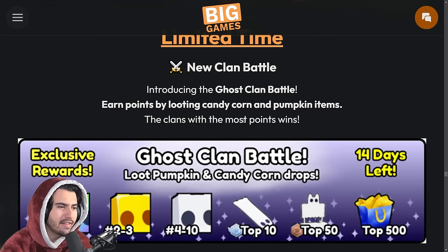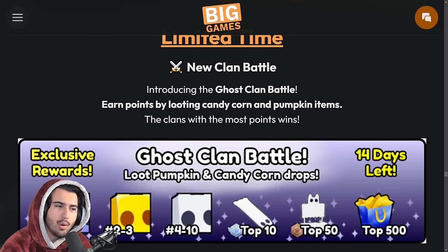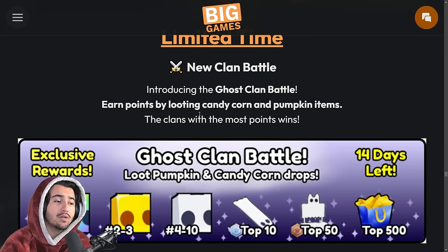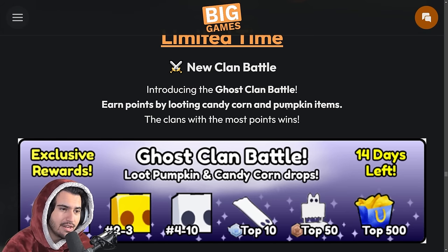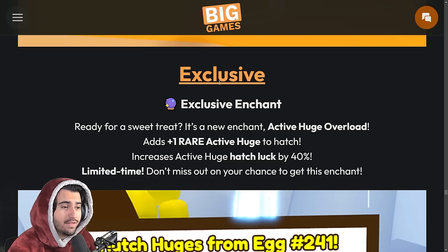Big Games is definitely trying to put layers of content into this update. The clan battle for the next two weeks is going to be to gather candy corn as well as pumpkins — basically both of the items that create gifts. Definitely going to have a video out soon on how you can best grind for these candy corn and pumpkin items.